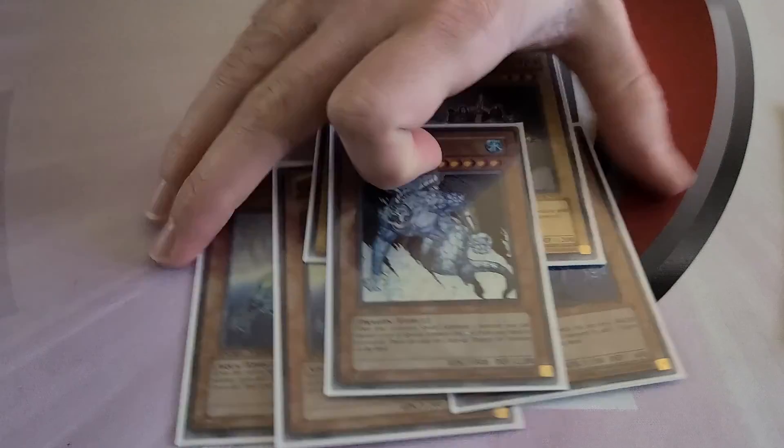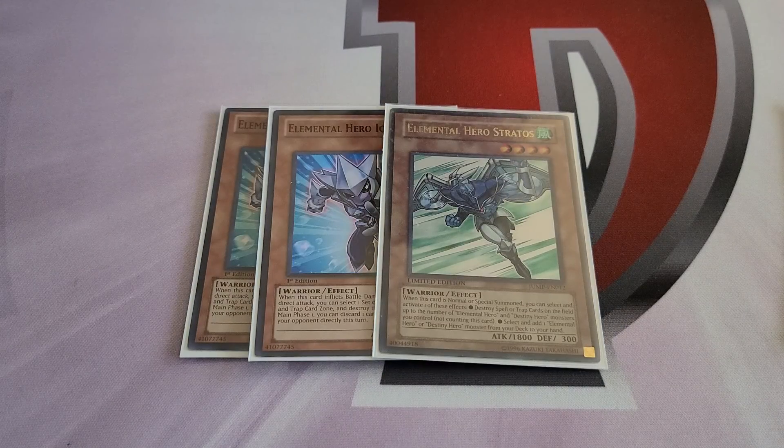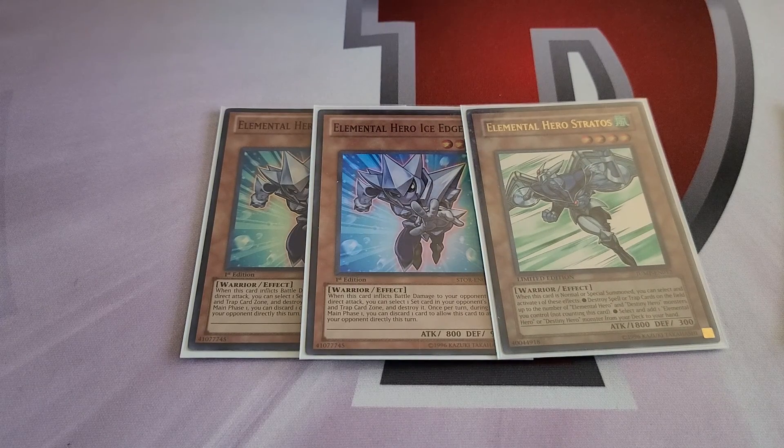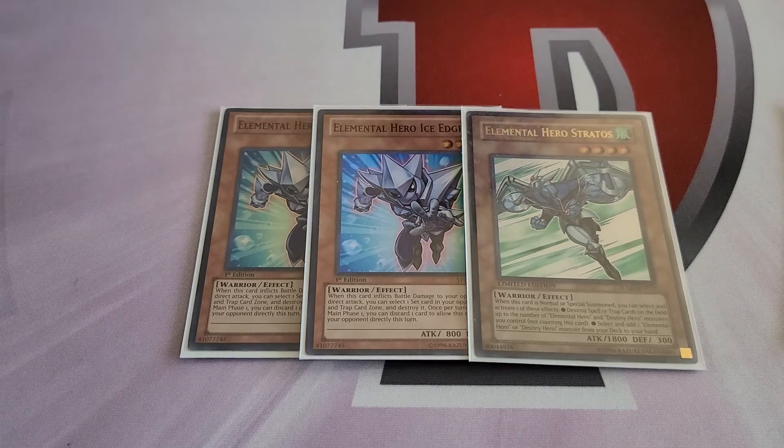Another card you'll occasionally send with Undine but mostly want for discarding is Ice Edge, with Stratos to search it. Ice Edge is a Level 3 Water that can discard a water monster whenever you want, so you can proc any of the Atlantean effects, then attack directly and pop a spell or trap on your opponent's side. It's very versatile. The downside is if you just normal summon it, discard a card, pop a card, attack, and pop another card, all you're left with at end of turn is an 800 body.